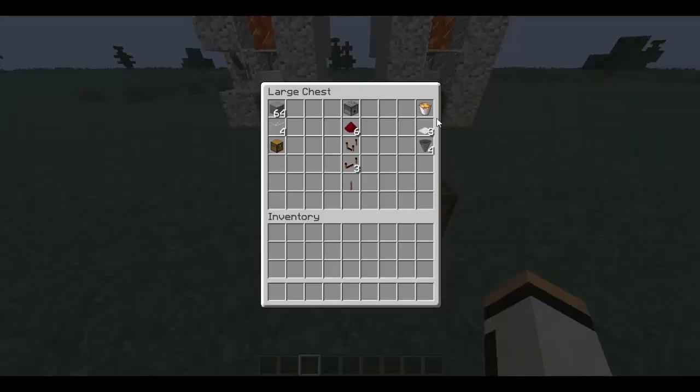These are the items you will need for the automatic chicken farm. You'll need 64 blocks of whatever you would like to use — make sure it's not glass, just a hard block. Then you'll need 4 glass, a chest, and a dispenser.